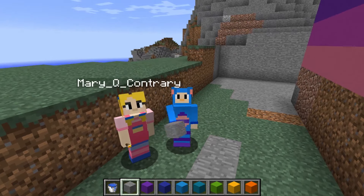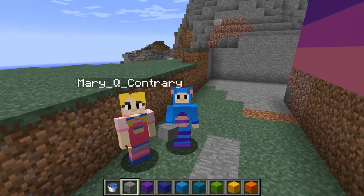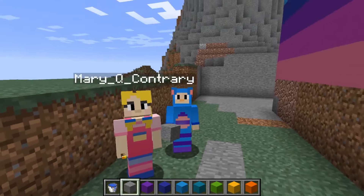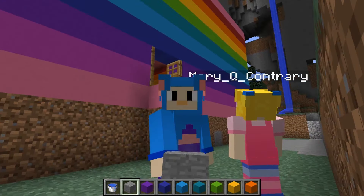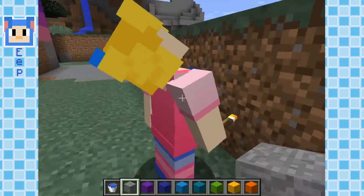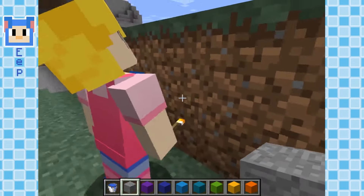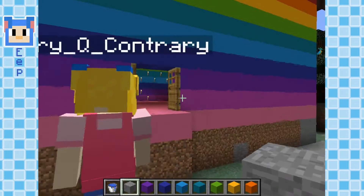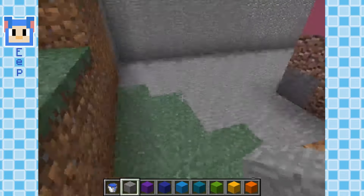Hi everybody! I'm Eep the Mouse. And today I'm here with my pal Mary. Say hi, Mary. Hi! Oh yeah, so we're continually building the big rainbow castle. Come on, let's get started! So I'm going to start filling the moat with water — you're going to keep working on the rest of the inside, Mary? Yeah. Okay, cool. I'm not going to look inside — I don't want to spoil it yet. Oh, it's looking so good.